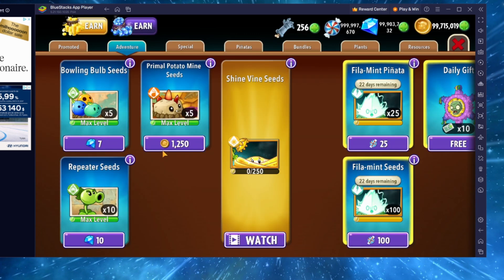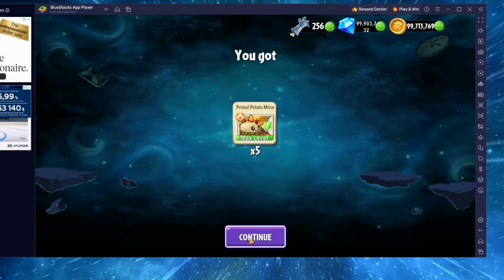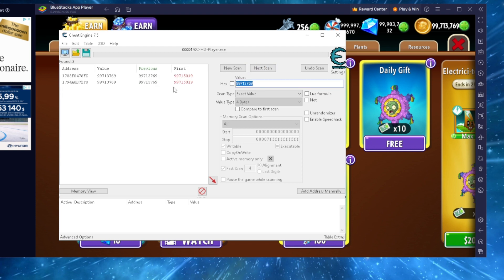Let's go in the shop. I'm gonna buy this potato guy — boom. Now my money is different. Let's go back on Cheat Engine and type the actual number now. The actual number is 7,137,069 and we're gonna do Next Scan — not a new scan, a next scan. As you can see there are two addresses here. You can keep doing this until you get one address, but two is good enough for us. Click the one you want and drag it down here.